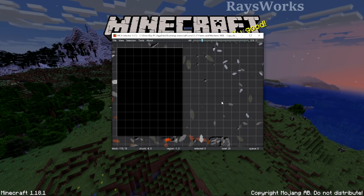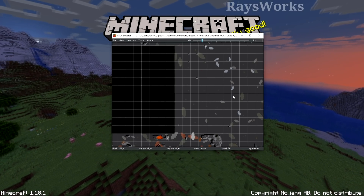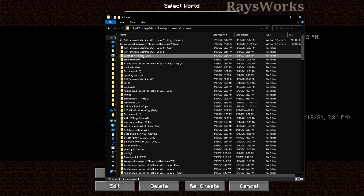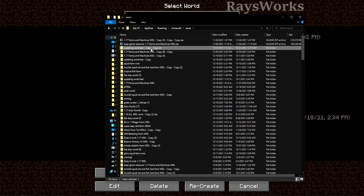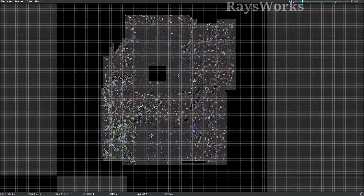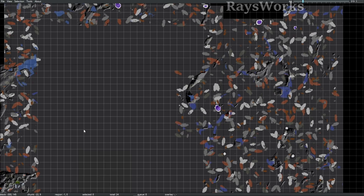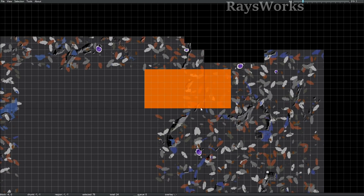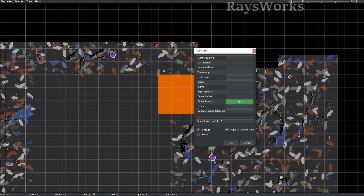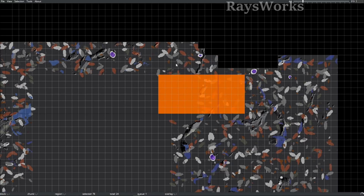The difference with this method is that since your world has already updated to 1.18, we now have deepslate where bedrock used to be at Y level 0, so it'll take a bit more effort. First figure out which world you want to do this to, go into your Minecraft folder, find that world, and make a copy as a backup. Open MCA Selector, go to File, Open World, and find the copy. This world has some 1.17 loaded chunks where bedrock used to be at Y level 0, now switched to deepslate, plus some 1.18 chunks. Select the area where you want no blocks below Y level 0 — I'll choose both 1.17 and 1.18 chunks. Go to Tools, Change Fields. In the Delete section, put in: -4:-1. Hit OK twice. That deletes those chunks.